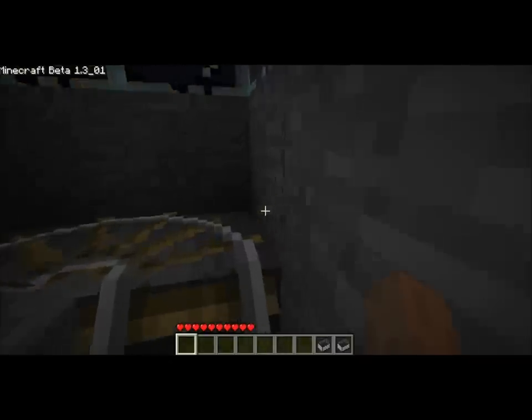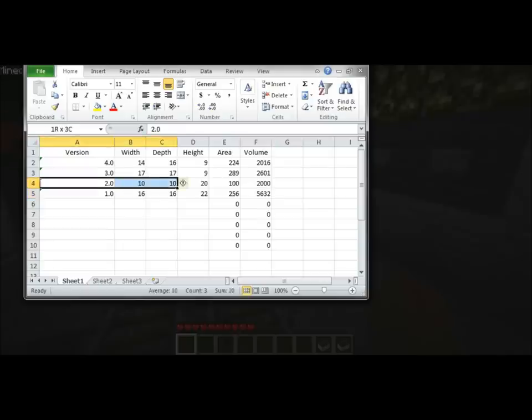This is actually almost the same size as version 2.0, which was kind of a 10 by 10 by 20 vertical thing. This is 14 by 16 by 9, so only about 16 cubic meters larger — almost identical. It is a lot smaller than version 3.0, which was the big hub.